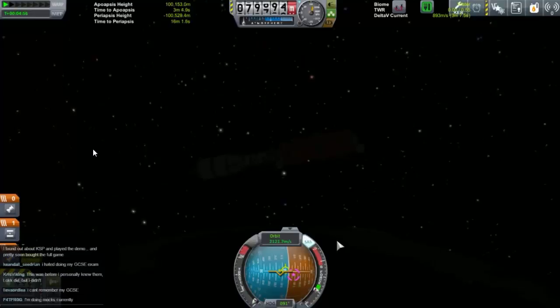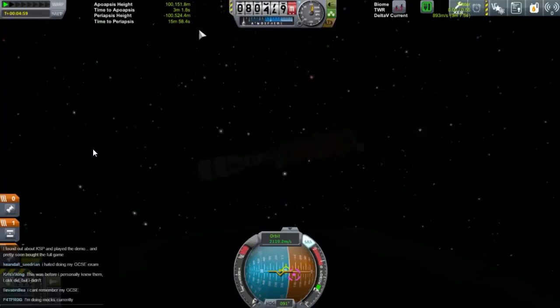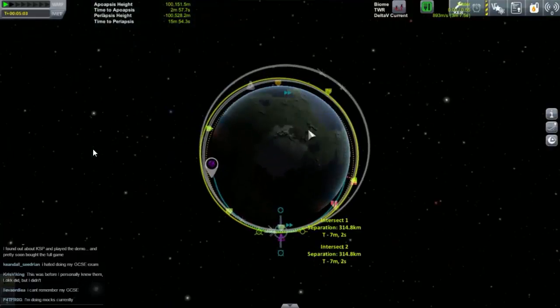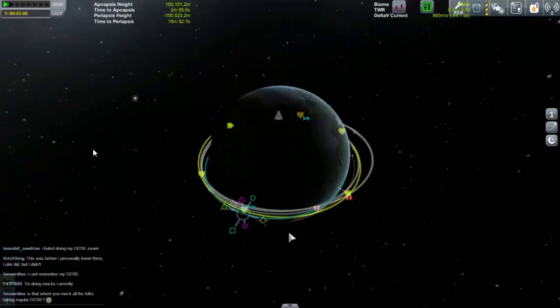We are in space, we have gone up to about 100,000 meters. We're currently at 80,000 but we're going to go up to 100. So if we look at the map, basically the thing we need to do is circularise here. What we need to do is go up to our highest point and add some power, and eventually we'll reach where the dotted line is, which will push it into a circle. But what I'd like to do is set it up so we catch up with this spaceship, so I'm thinking if we add a little bit more power we may actually get into a situation where we have an encounter.